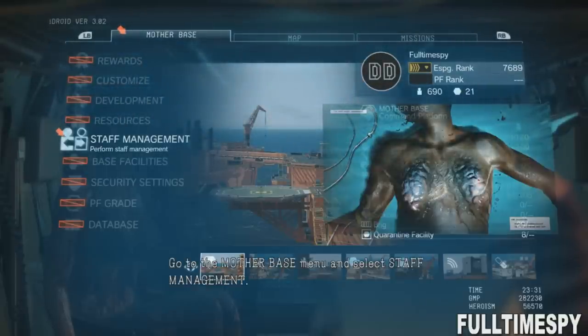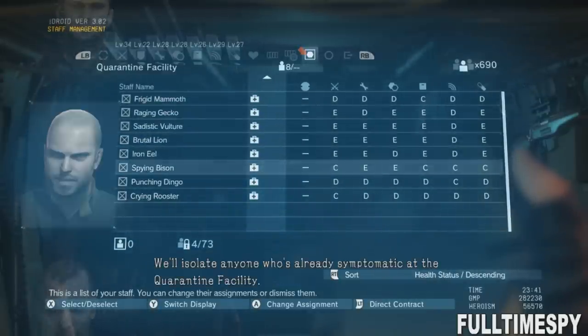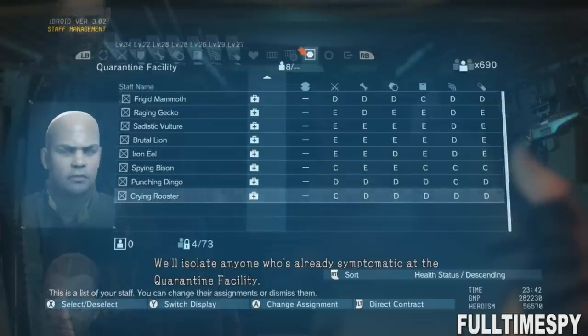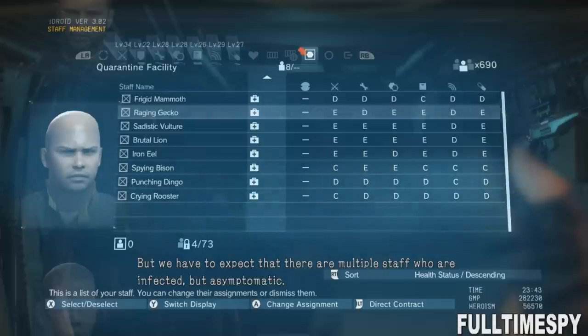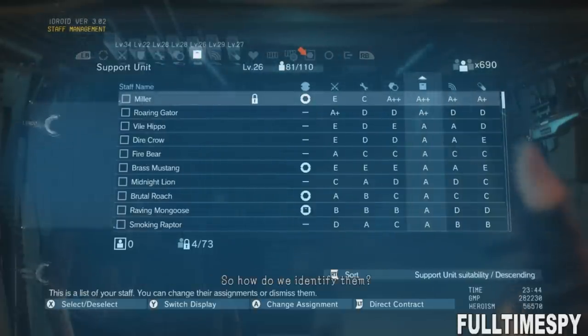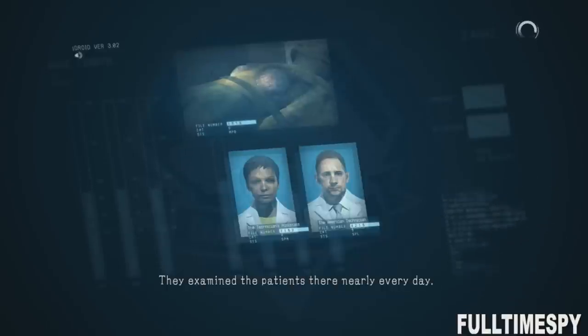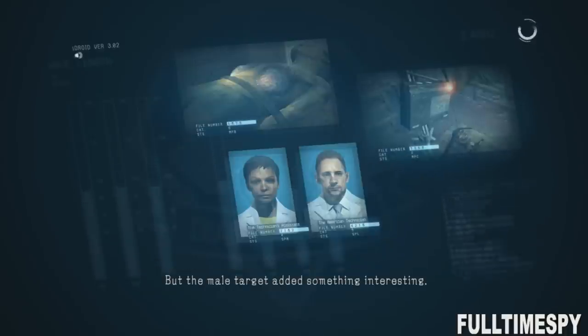We got a couple clues here. The infected people don't speak English, but they can spread it to others. We've seen the symptoms before. At the old facility there were some dead people floating in the tank, and at the devil's house there were some test subjects. They also had their necks cut open and a microphone put in. So it would seem the cassettes that were playing were actually playing their voices, but they were not English voices. So that's another clue there.